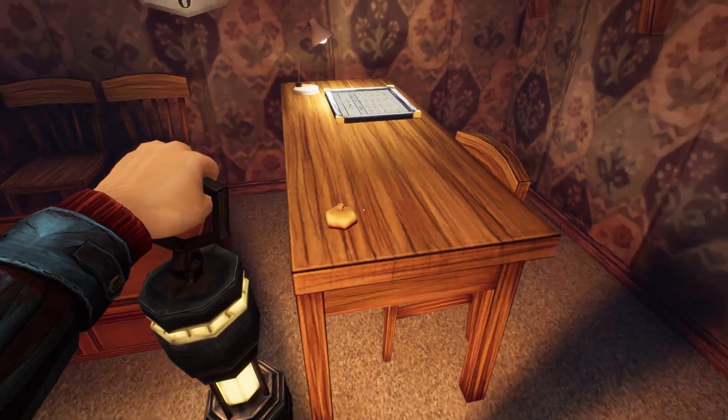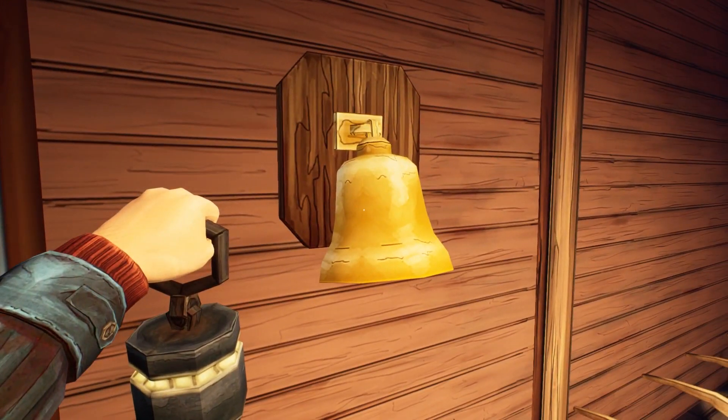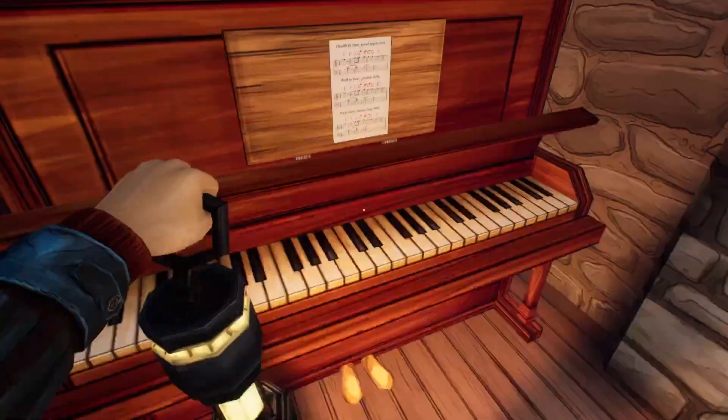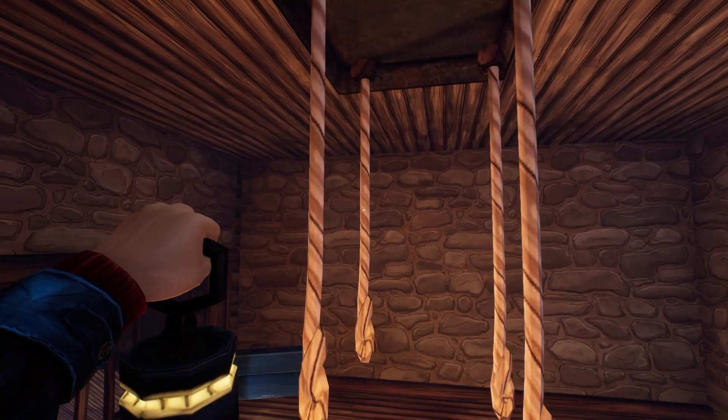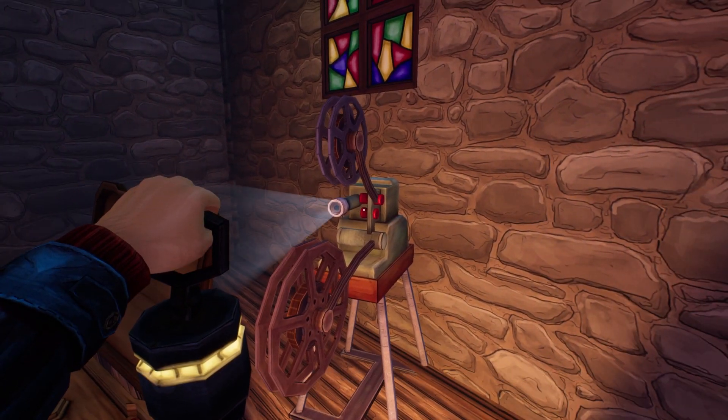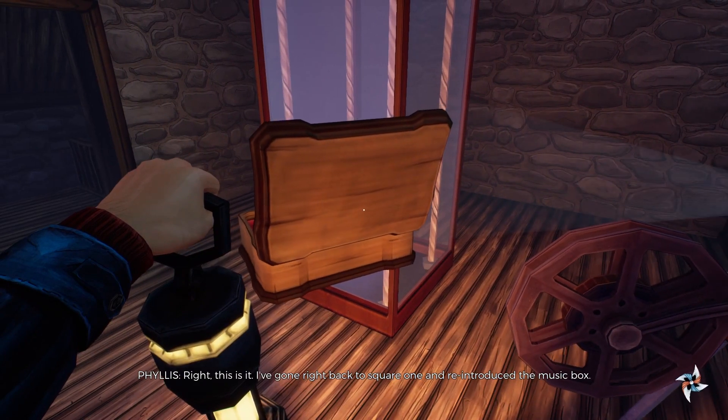The next projector is in the church and it runs off the church bells. What you need to do is press bells all over the place to make these ropes spawn in. Once that's done, take that sheet music, put it on the piano, copy it out and ring it on the bells, and the projector decides to come back to life.